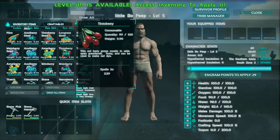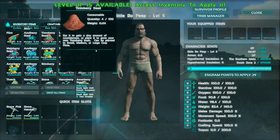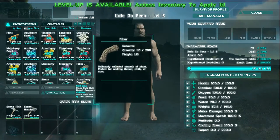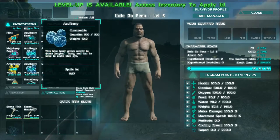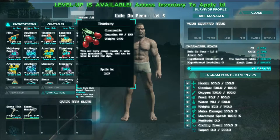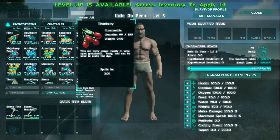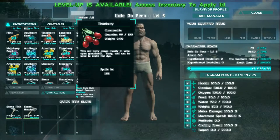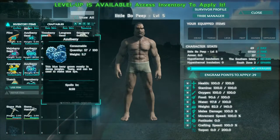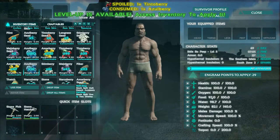We've now drunk, curing our thirst. Next we need to eat so we can keep our food level topped up to 100. The three best berries to eat are the azelberry, the aimerberry, and the tintoberry. For these three berries it says they grow mostly in the wild and open grasslands, are tasty, and can be used to make red dye. The giveaway is the word 'tasty'. If I click on an azelberry and use item, you'll see that my food goes up by a certain amount.